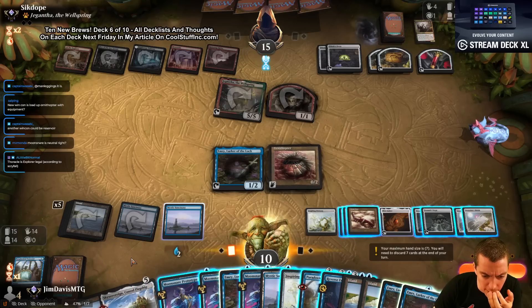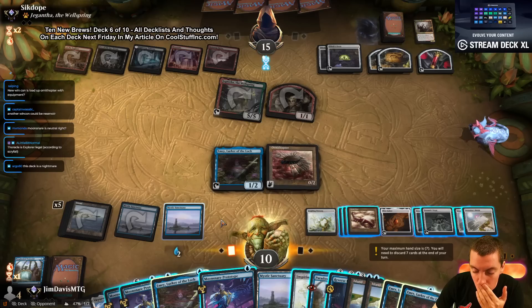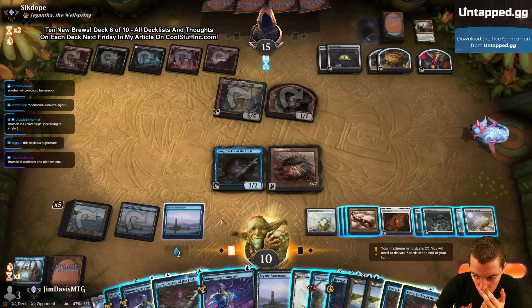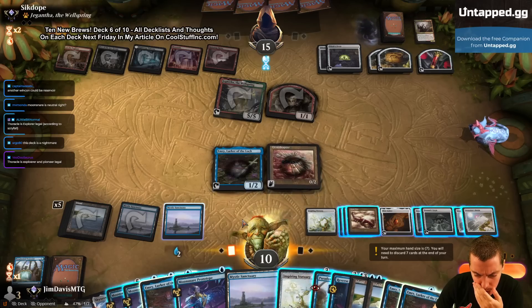15 cards in our deck. I'm going to just cast Prototype, Prototype, Prototype, Prototype, and then say go and win next turn, because they probably can't kill me through all the stuff. Only if I want to talk about free — ridiculous honestly. But we need to cast the Reservoir for four and cast Outcome.